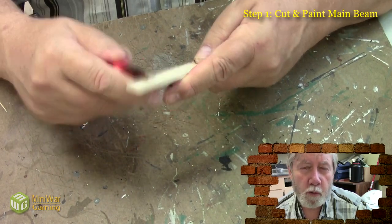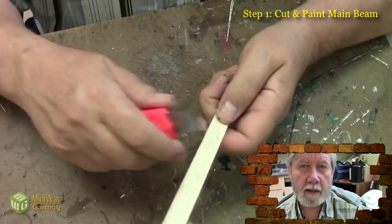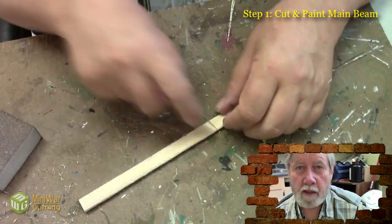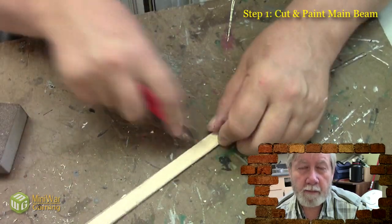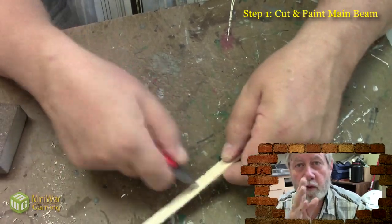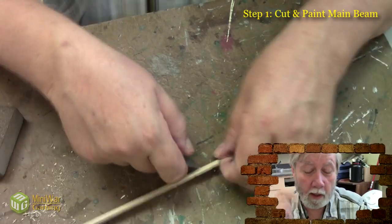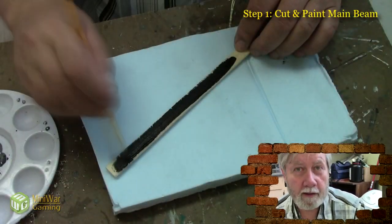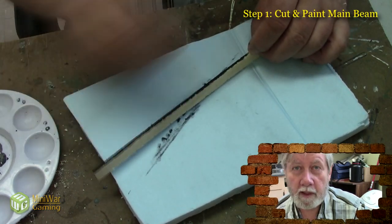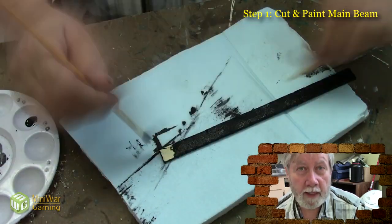The main beam that holds up the roof is given an old weathered look and a charred look by cutting all kinds of notches along the edge, as well as slicing it with the knife slightly along its whole length and criss-crossing it, and then sanding it slightly with a sanding block. Because in a fire, tiny little shards aren't sticking out — they're all burned away — so we can't have those. And that's all there is to the main beam.